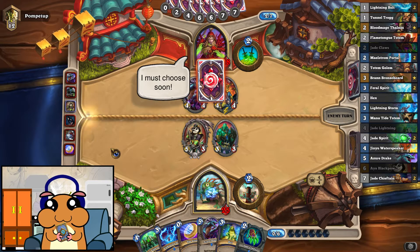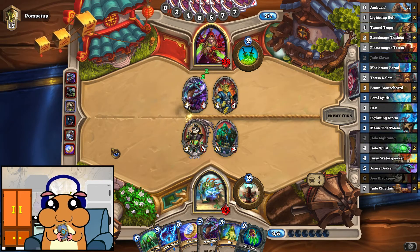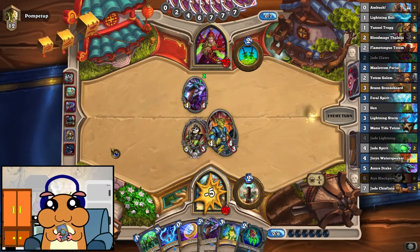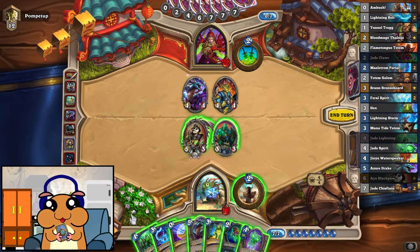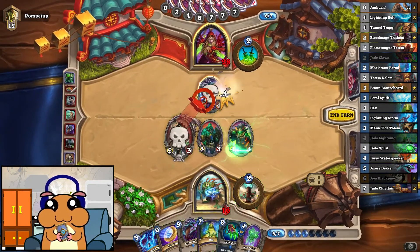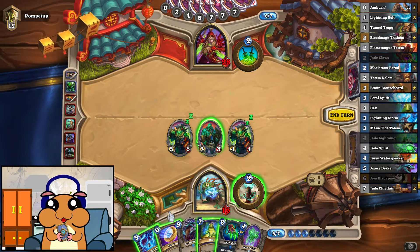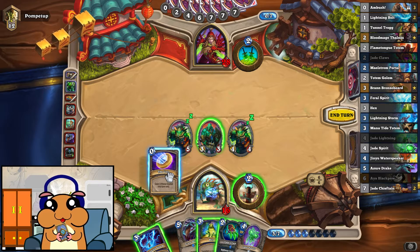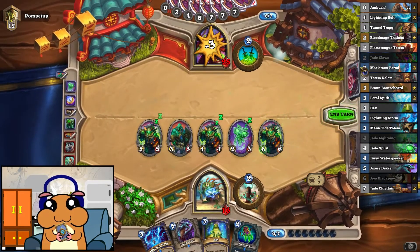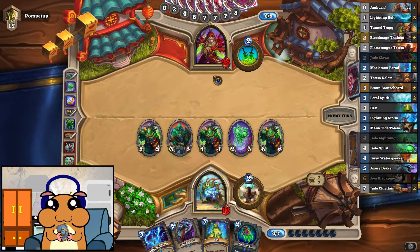Yes, it's a Miracle Rogue. He plays Preparation and no spell afterwards. Good to see the Drake. We have a lot of life. Far damage to my face, that's alright. At 16, I don't feel too safe, but we still can do this. So now he has to start over developing minions. I feel like getting even more Jades, because Rogue has a tough time dealing with high health minions, and there are a lot of them.